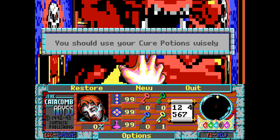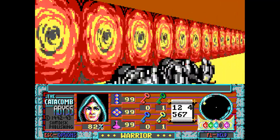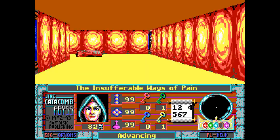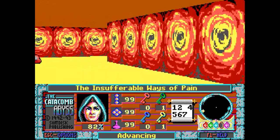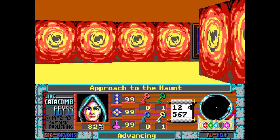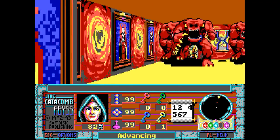Well, at least now you guys got to see what a game over screen looks like in this game. I saw something in there I want to get to. Not going to let me past, are you? There we go. All right — well, this is going to be fun. I'm going to drop a minute's worth of fireballs right here and see what happens. What's going to happen is I'm going to break the game.